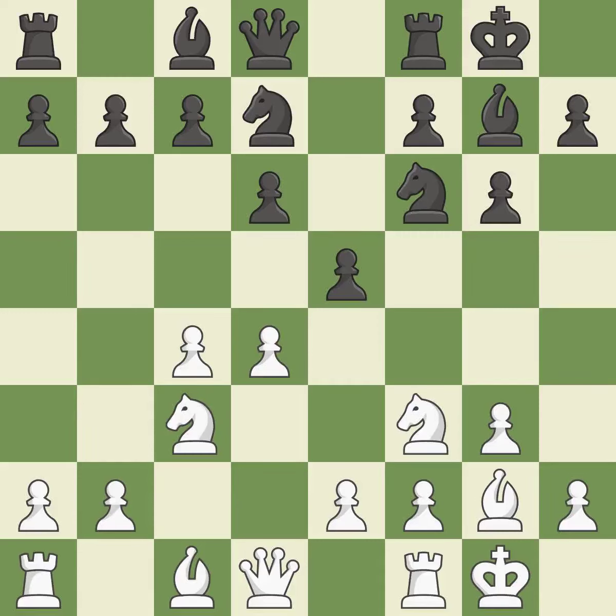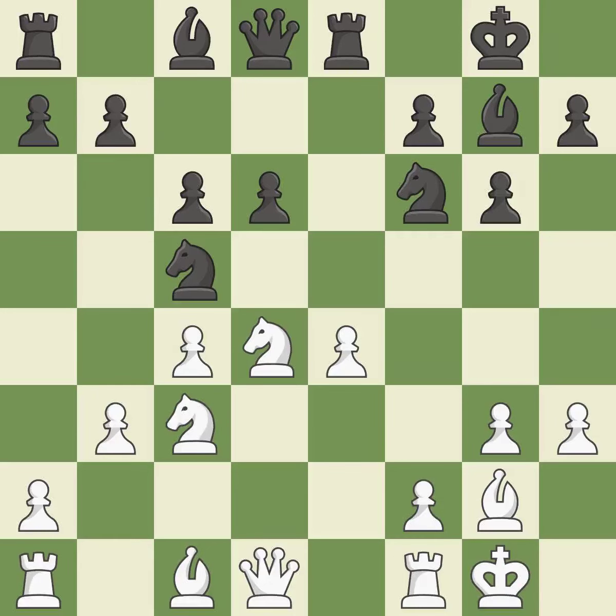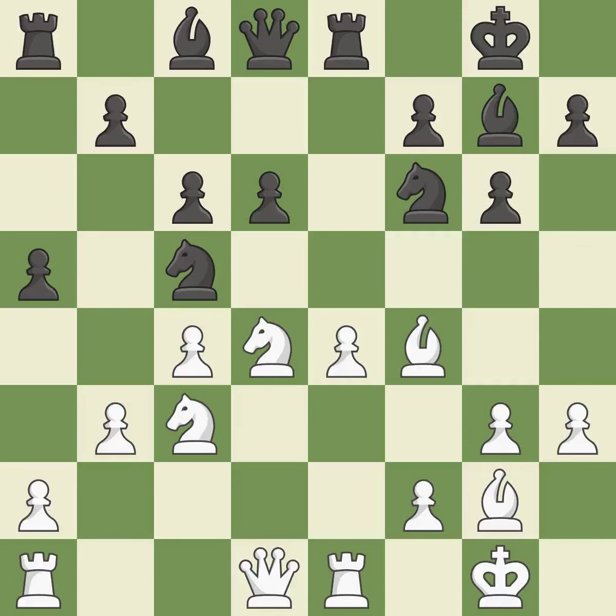This hits in the middle and prevents the opponent from gaining ground. This keeps the material balance in check with good counters. Recaptures. This allows the knight to control more squares. This protects the attacked pawn. This is the only move that works. By developing a bishop from its initial square, this activates it.